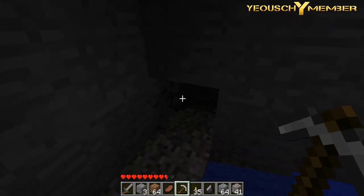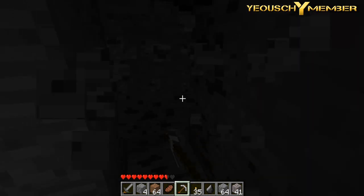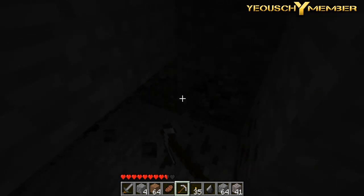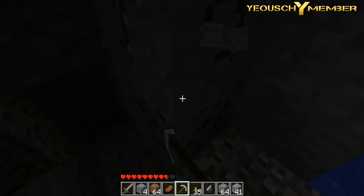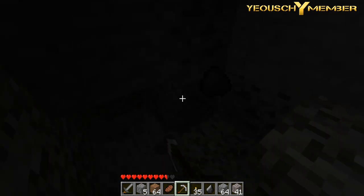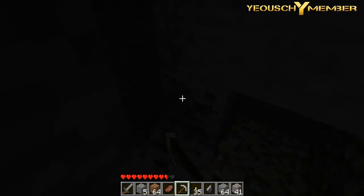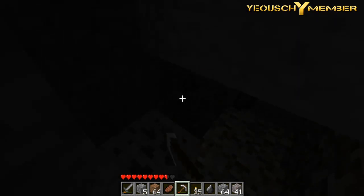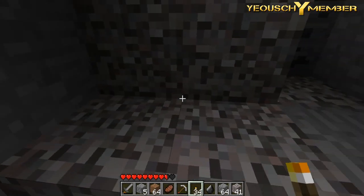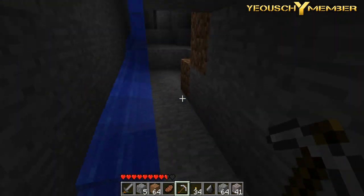All right, there's some coal. I think I'm gonna leave this coal though. My pick's almost gone so I don't want to not have a pick and be stuck with all this good stuff down here that I can't mine. But I'm gonna get this stuff anyway - it's in red but oh well. I think I could probably make one if I wanted to.